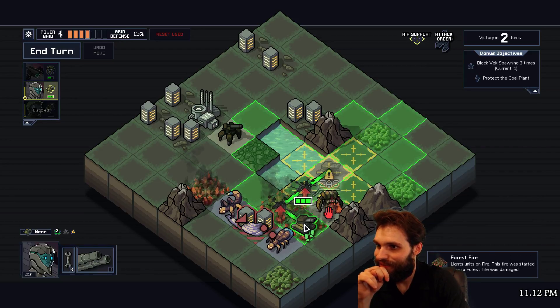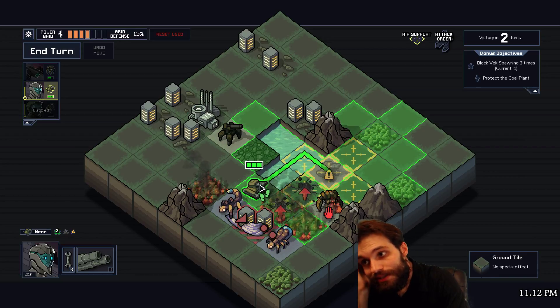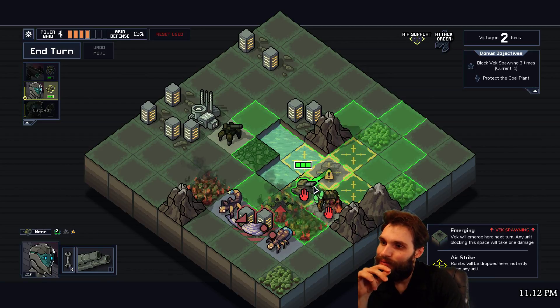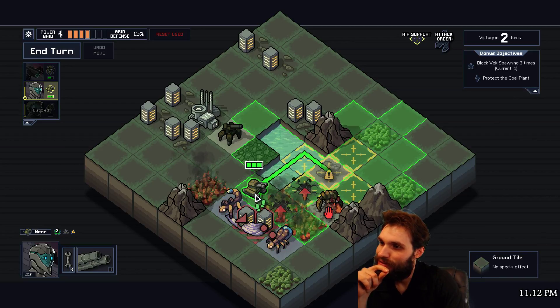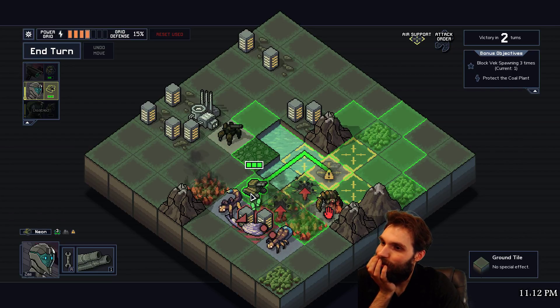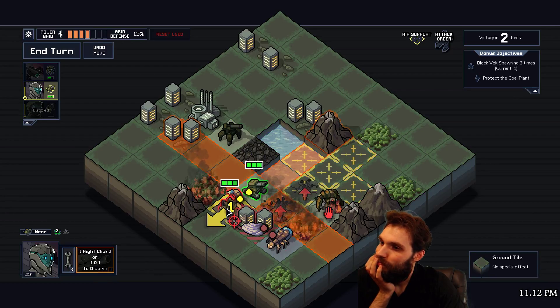God, I hate these airstrikes. We could just outright kill this guy though. Yeah, so we're gonna lose our mech here too next turn. I would like to block this - obviously I can't. I can't deal with this guy because we take too much grid damage. I think I'll do this though - I don't really want to take fire damage.